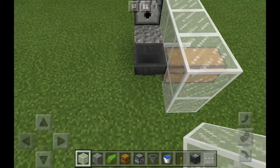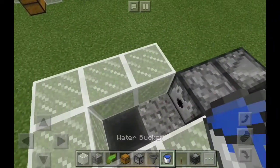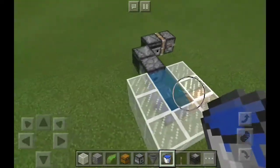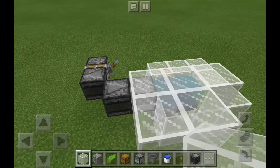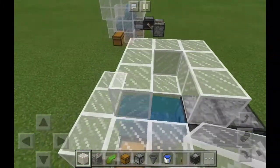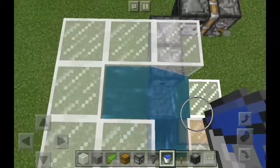Our next step is actually building the kelp farm, so build just like I'm doing right now. Our first water bucket is going to go right here, and then our second water bucket is going to go right on top of here just like so. Block this off and that's our second water bucket.